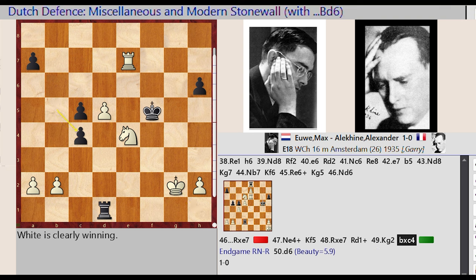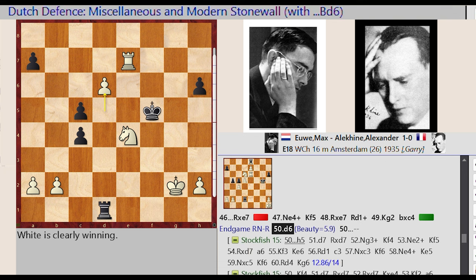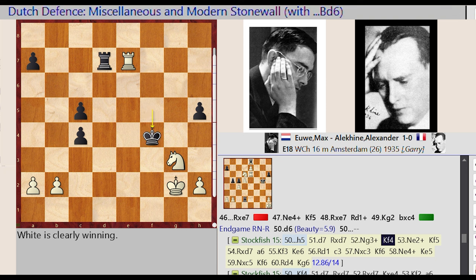B5 takes on C4. Endgame RNR D5 D6. Beauty equals 5.9. Stockfish 15. H6 H5, D6 D7. Rook D1 captures D7, Knight E4 G3, King F5 F4, Knight G3 E2, King F4 F5, Rook E7 takes on.